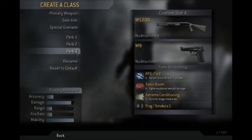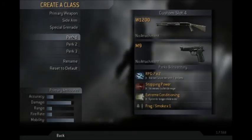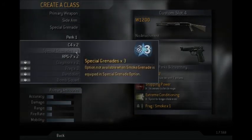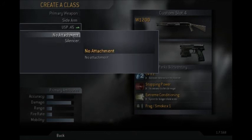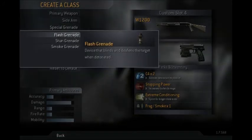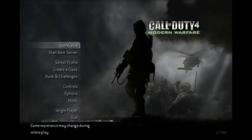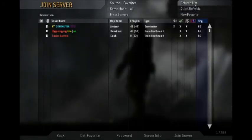Extreme conditioning, stopping power, and C4 for the shotgun class. No smoke grenade — I'll go flash. I've noticed that on PC the stun grenades are a lot more effective than flashbangs.